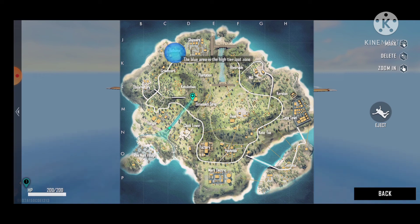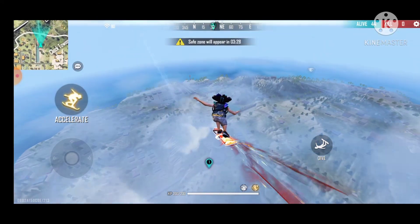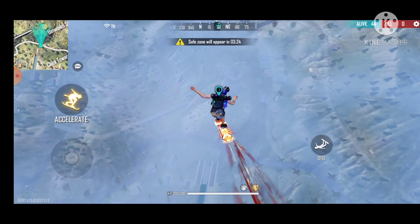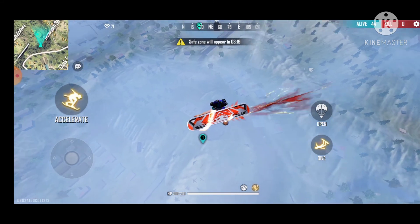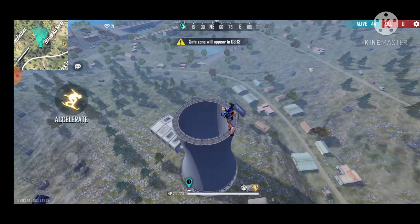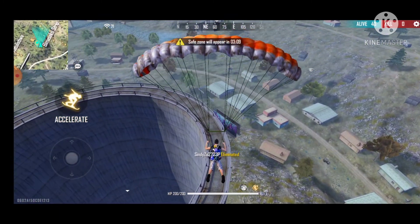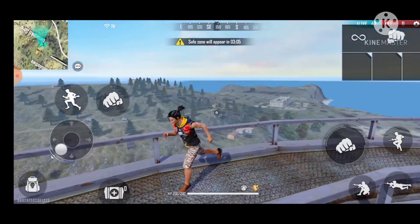This is a very good place for rank pushing, you have to do it. Today we have 2-3 people come here but they don't give guns, so you can just fight. Here is the bounty token, and if there is someone else coming here you can just open it in Bermuda.